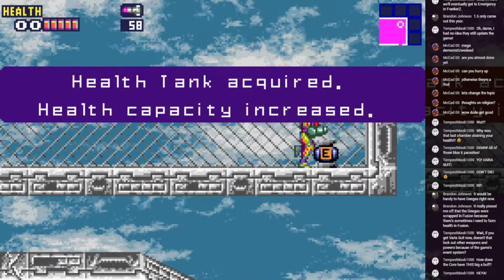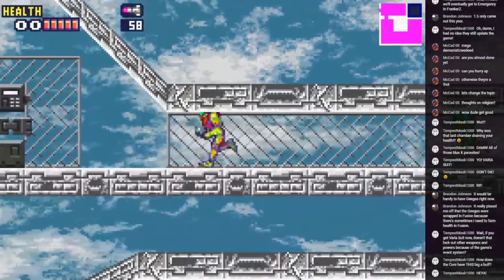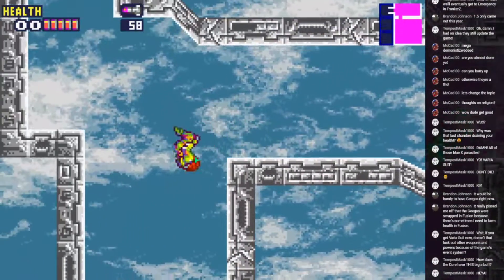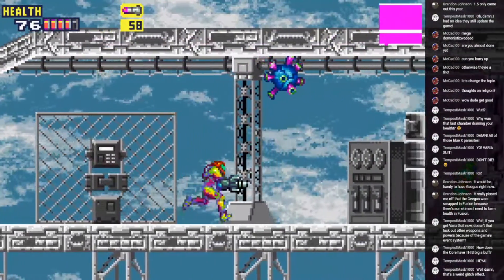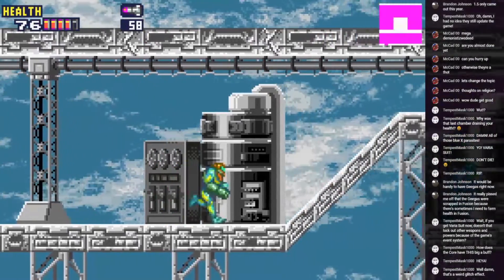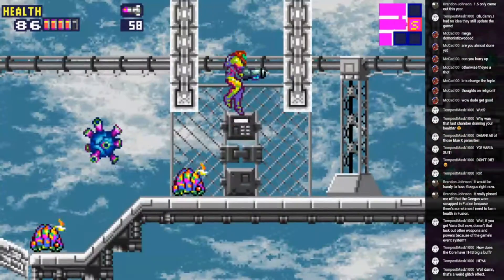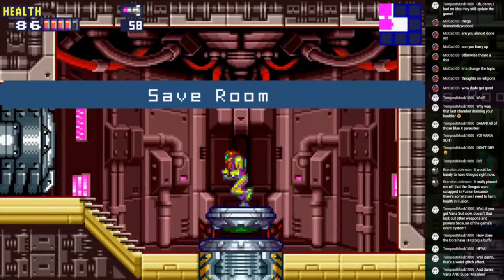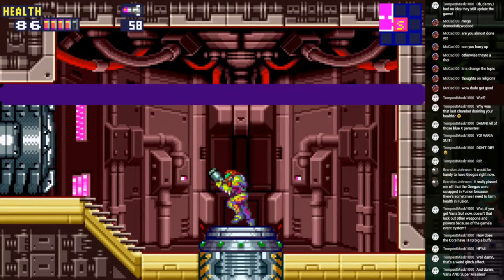Okay, I mean I won't complain. That's the ultimate health farm — so that's why they didn't want you to go there. Finally I feel powerful. Let's go kill some key hunters. Now you can go for a heat run. You have super missiles — oh yeah.